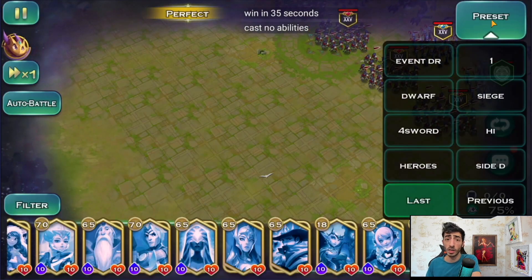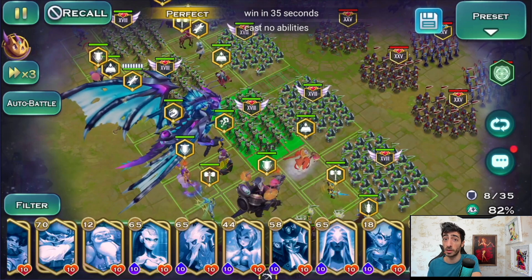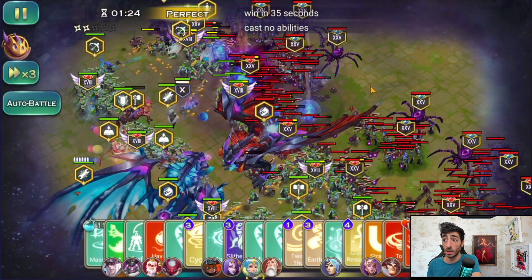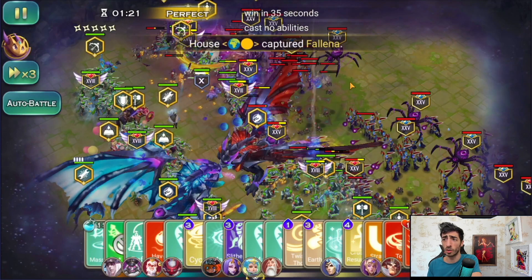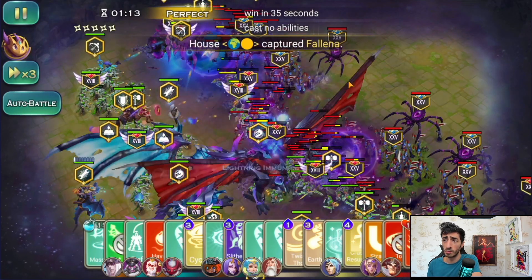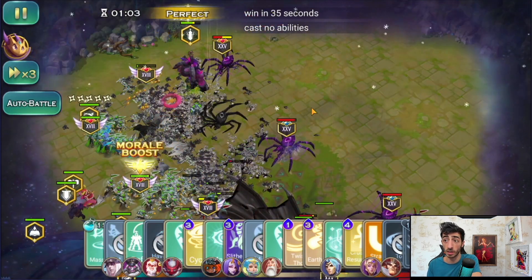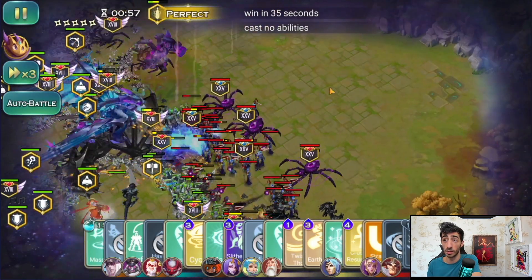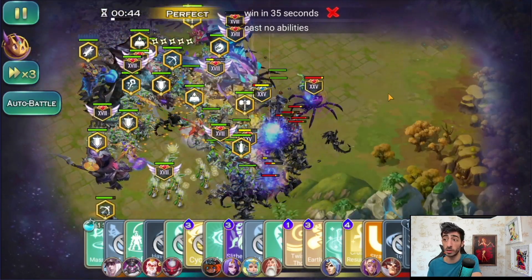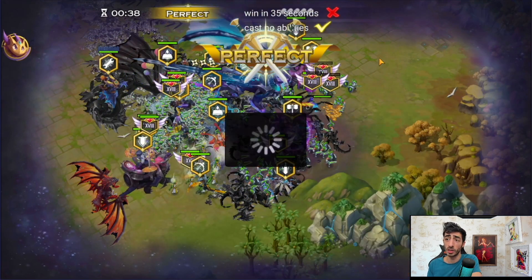For Void 194 I was trying to do it in 35 seconds but it wasn't possible — I kept falling short by three or four seconds. Eventually I got frustrated, put on speed 3 with abilities casting, and hit Fight. Surprisingly it came out perfected. I got tunnel vision about 35 seconds and it was actually funny because once I just went for it, it was perfect. Cast no abilities works here.